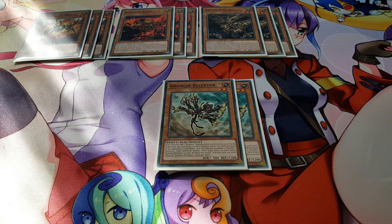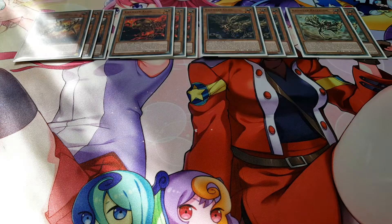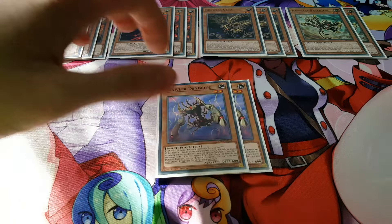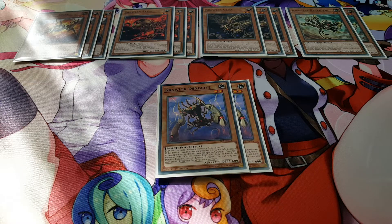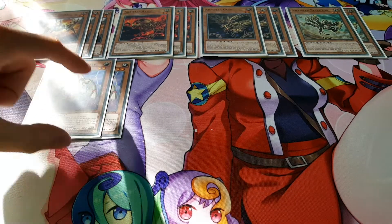For two-ofs, we're playing two copies of Crawler Receptor. Its flip effect lets you add any Crawler monster from your deck to your hand. It's a searcher card — I play two because we don't really need to search out Crawlers that quickly. We're also playing two Crawler Dendrites, which lets you send a Crawler monster from your deck to the graveyard as the flip effect. It helps build up resources in your graveyard, which matters with some of the spells and traps.